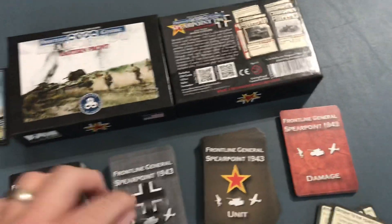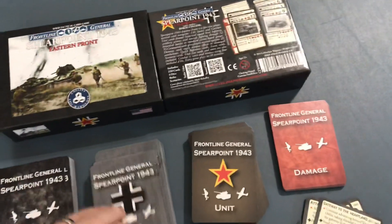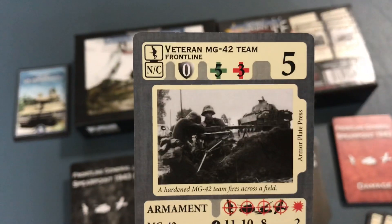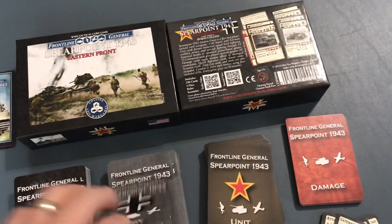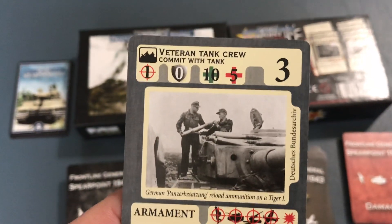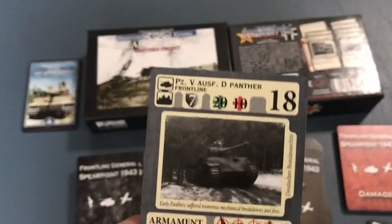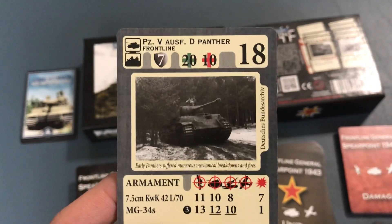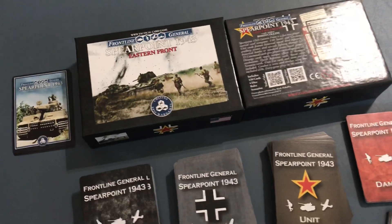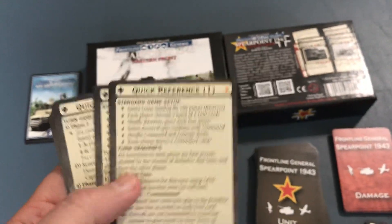There are also squads and teams and tank crews. Just like the pilots, the tank crew has to be attached to a tank. And then you have tanks. The game also comes along with some quick reference cards to help you navigate gameplay.